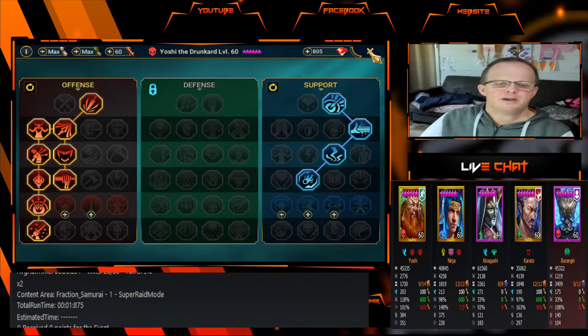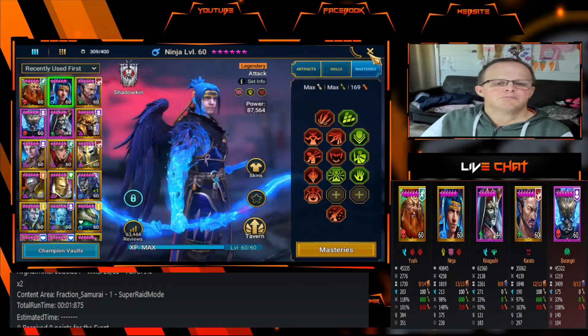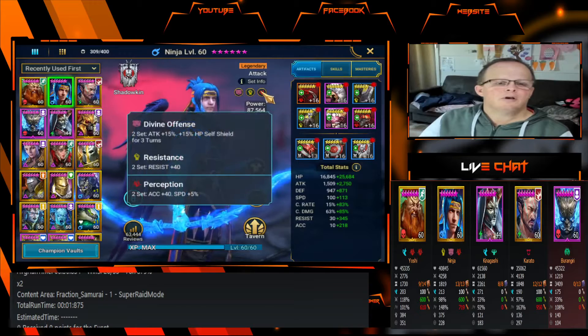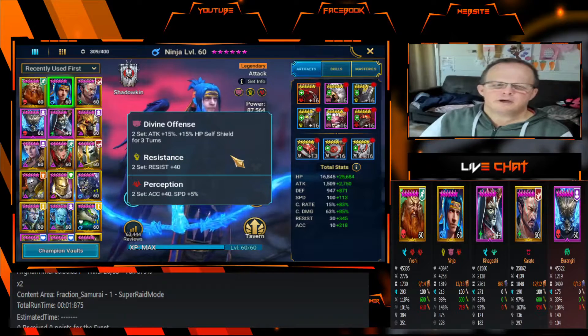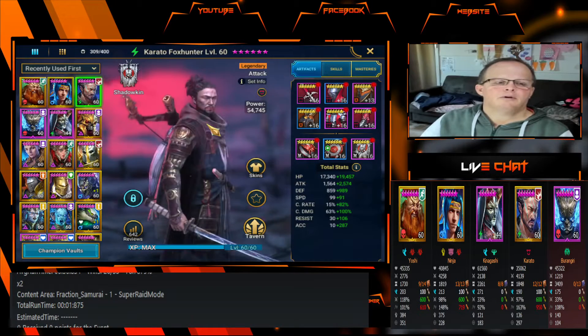Next we have Ninja — he's in offense and defense roles. His skills are booked because he's a champion we can use in other areas of the game. For his items he's in a Divine Offense, Resist, and Perception set — trying out different sets to see how it works on him. His total stats: 42,529 HP, 4,259 attack, 1,818 defense, 213 speed, crit rate 98 percent — you want to try to get that to 100 percent — 148 crit damage, 375 resist, 228 accuracy.